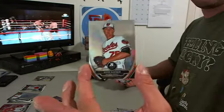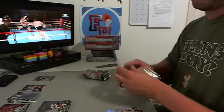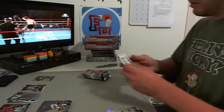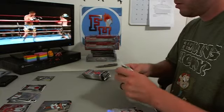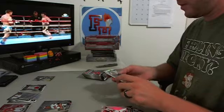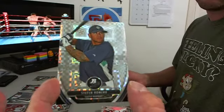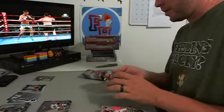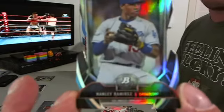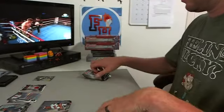Kevin Gausman Chrome, Orioles. X-Fractor Steven Romero, Mariners. And tonight's hero — Hanley Ramirez die cut, Dodgers. Straight hero.